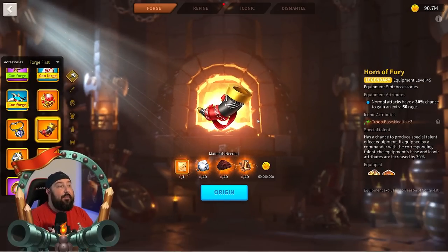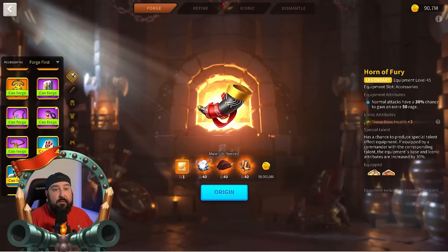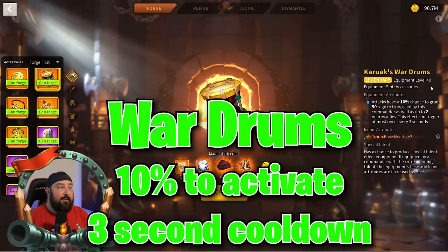As you can see in front of you we have the Horn of Fury. Normal attacks have a 30% chance to gain an extra 50 rage. This is for a single march. And then the Kerouax Wardrums has a 10% chance to grant 50 rage to the troops led by that commander plus two nearby allies.